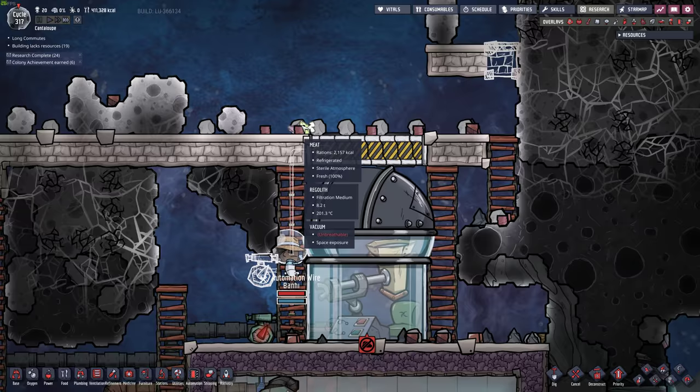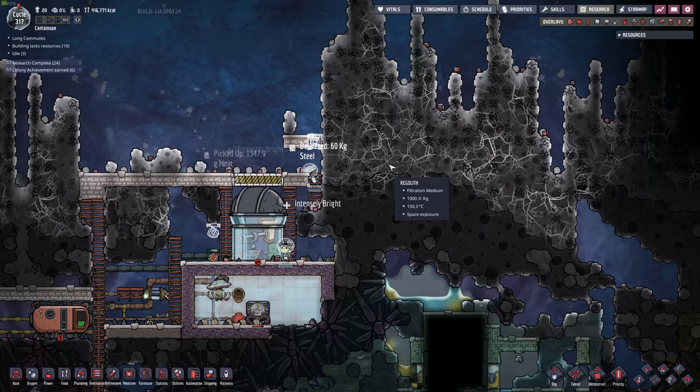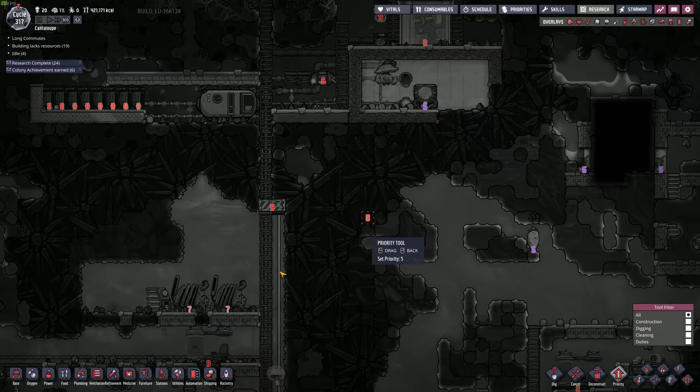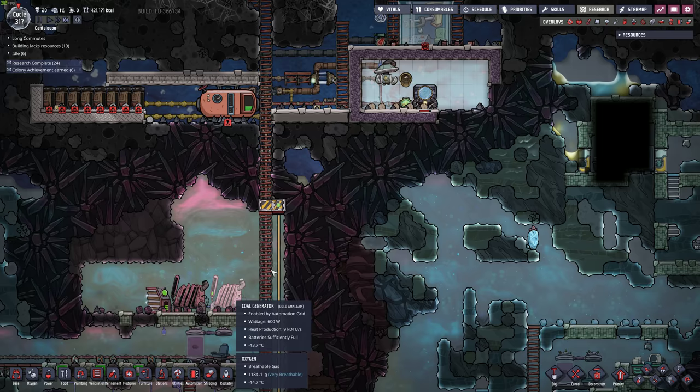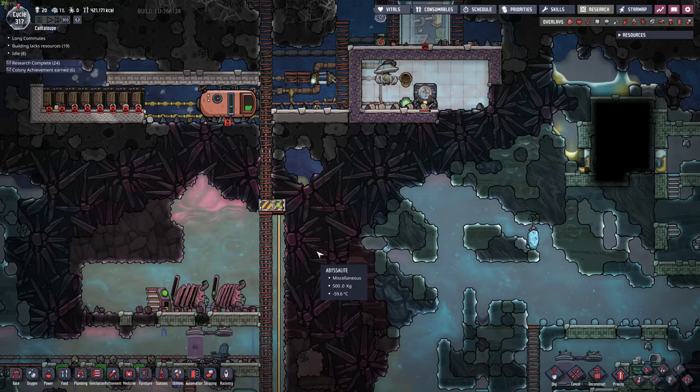We're going to just manually open the door whenever meteorites come. We could set up a space scanner — that's what I should probably do. The scanner actually works even if it can't see the sky, unless they fix that bug. We're running a little low on coal — not really low, but they're not filling it. Let's make that priority 8. Power's pretty important.